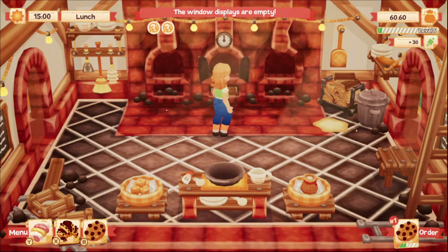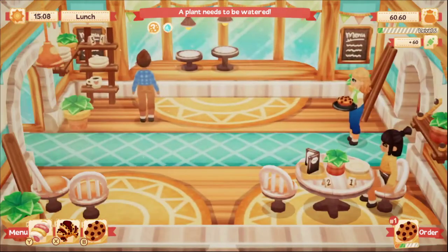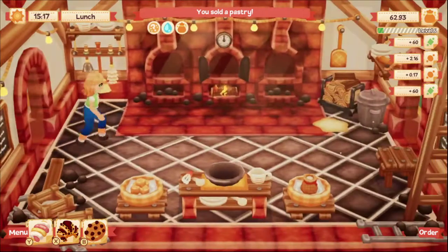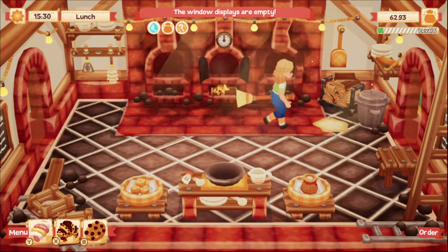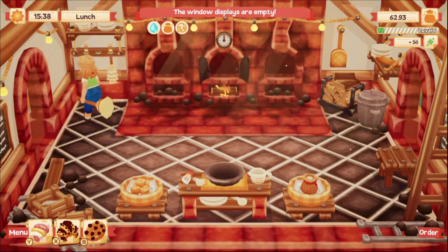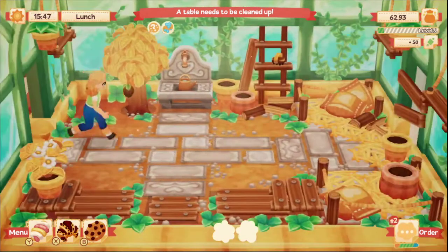Dinner is just around the corner and then we'll be done for the day, so I don't really want to make anything extra because then I'll have food left over. The display windows are empty — that's because everybody keeps taking stuff.